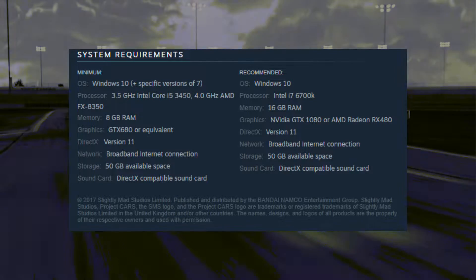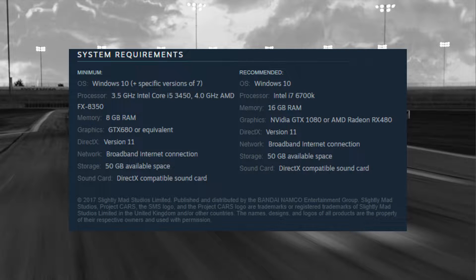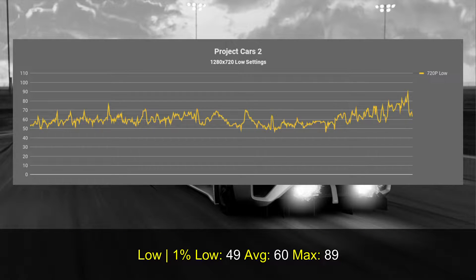Looking at the requirements, these guys are a little bit crazy — that's possibly the reason they're called Slightly Mad Studios — because the requirements say you need a GTX 680, which is completely much more powerful than the MX-130. But those requirements aren't really accurate, because at 720p with low settings I'm able to get an average of 60 frames per second with a 1% low of 49, so you can expect an experience above 50 fps with an average of 60.